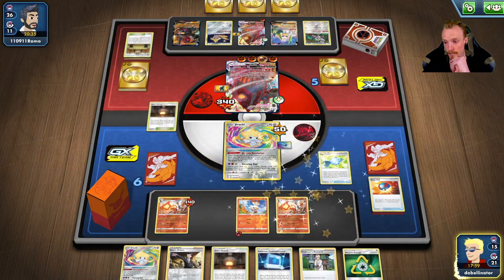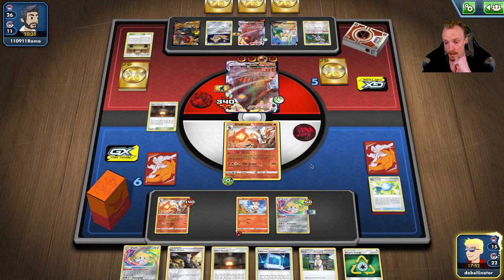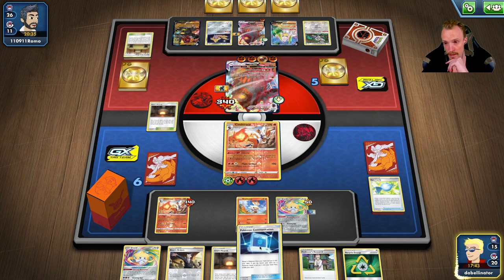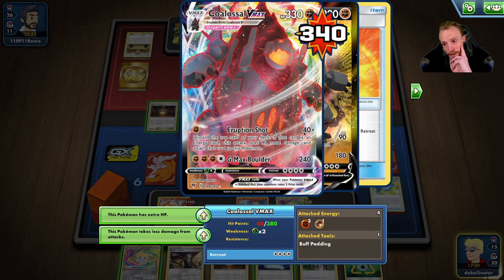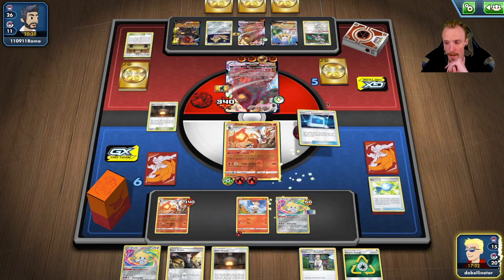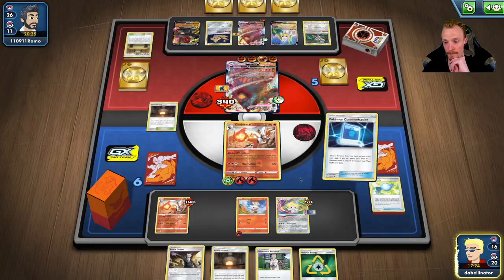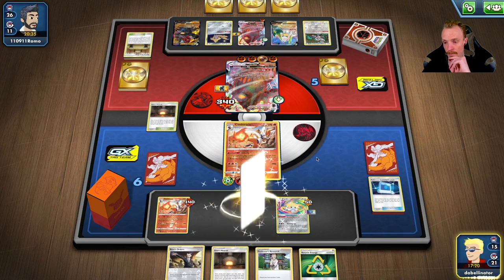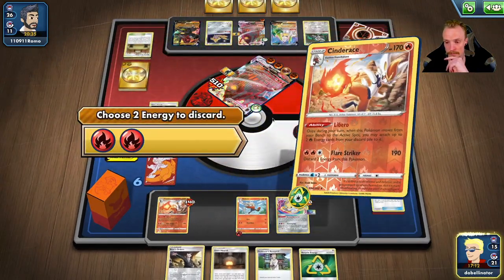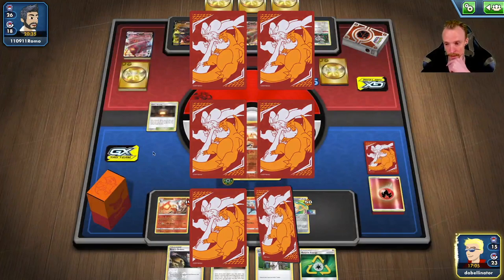We've already used Dreamy Revelation so we'll U-Turn Board to you. Pull these cards, put this back. My biggest concern is 40 plus 90 is 130 - if he has a stadium he can still get me. But I'm forcing him to have more cards doing it this way. We get Raboot back because I'm now forcing him to have to have the stadium. I kind of want the Candy but I kind of don't because I'm going to have to Research soon.